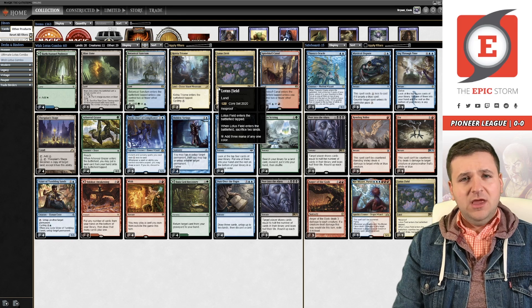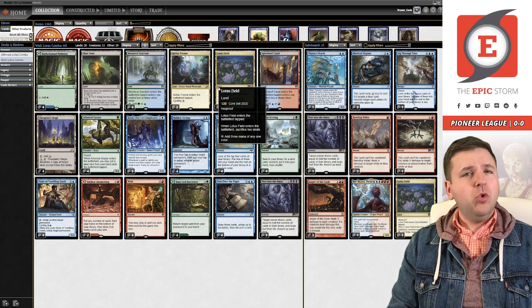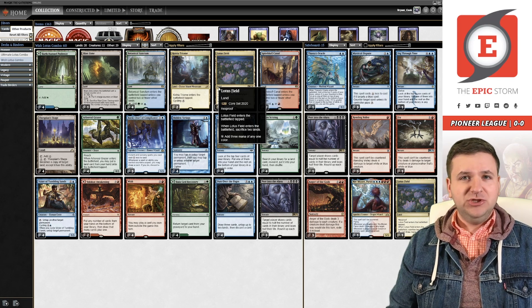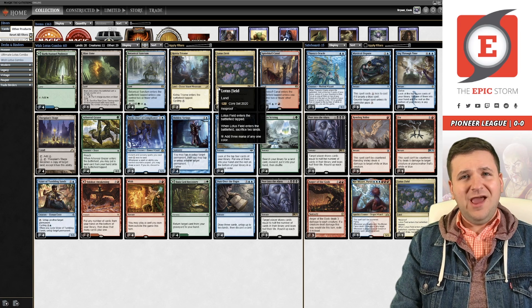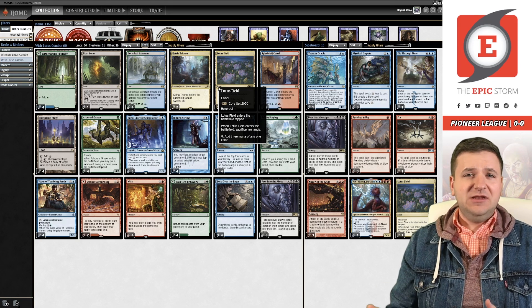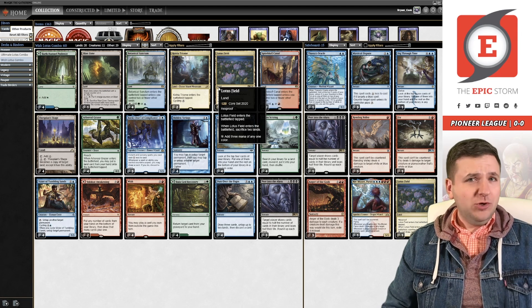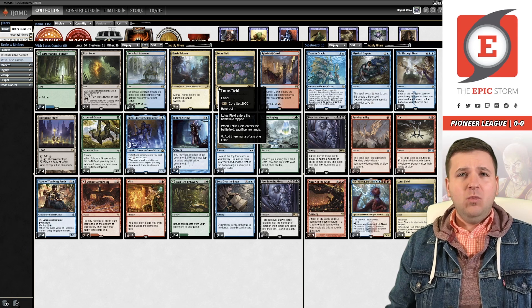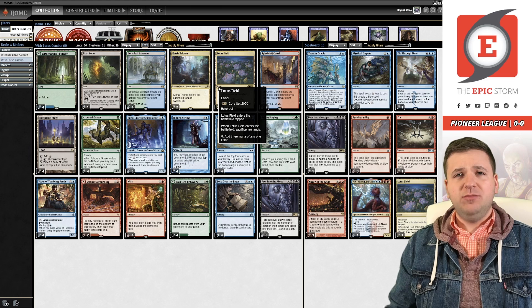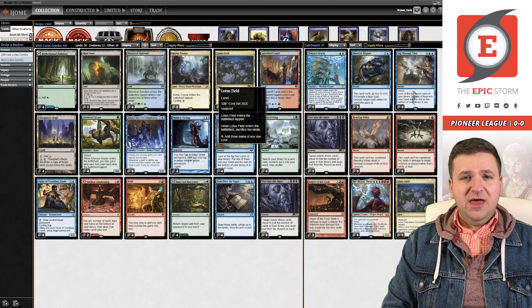I was talking with some friends and decided to take my own advice: when people build Lotus Combo decks, they always think about the cool things they can do once they're winning — like copying Pour Over the Pages with the new fork, Galvanic Iteration. They think about cards that are great once you're ahead. But once I have my Lotus Field and Thespian's Stage combo — I like to call it Tron — I'm going to win a high percentage of the time. So I'm not focused on winning once I'm already ahead. Cards like Grazer are really good because they get you to the point where you can win, whereas Fork-type cards don't get you there.